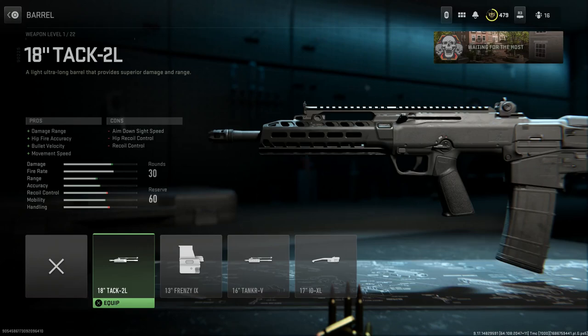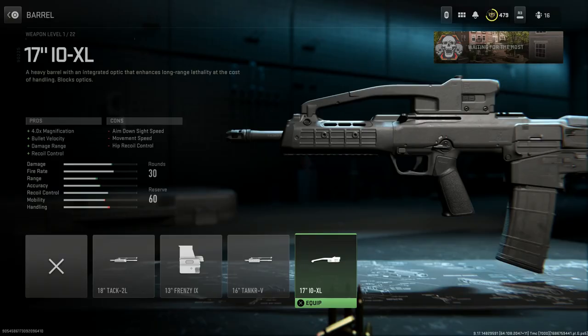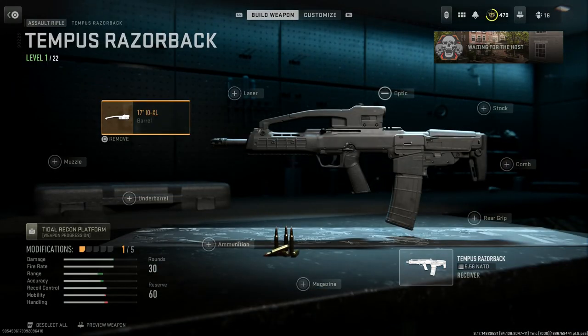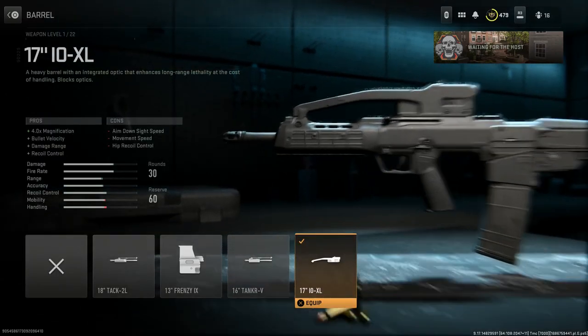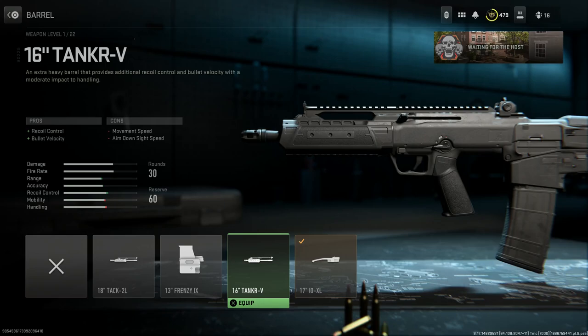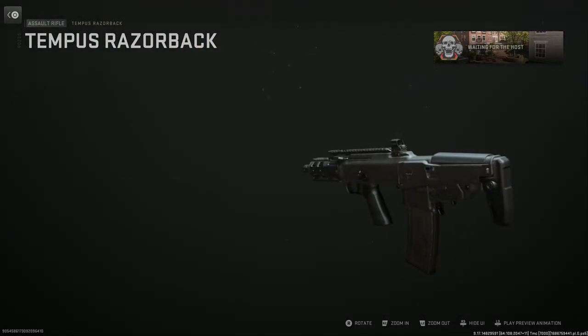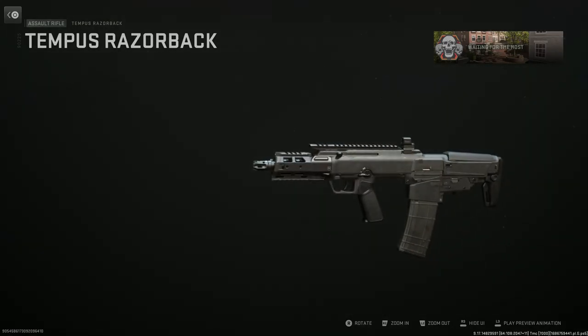If you really want to play around with this, there is an integral sight option for the VHS-D2 variant — the 17 IO XL — which gives you the integrated optic that comes with the weapon in real life. However, there are some major design differences between how this looks and what it looks like in real life. It looks more like a MARS sight for the Tavor rather than the Croatian VHS-2 integral sight, and it's a 4x versus a 1.5x, which is an issue. The 13-inch Frenzy close-quarters version also has a built-in red dot sight, though the optic is not fixed and can be replaced.